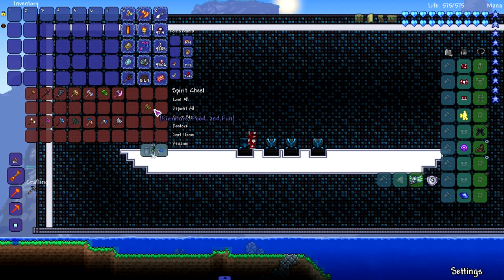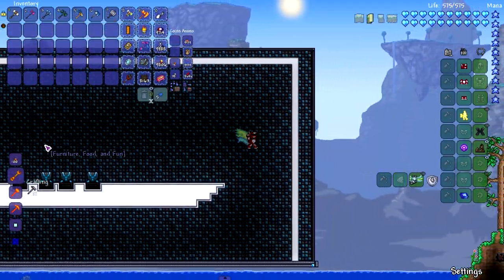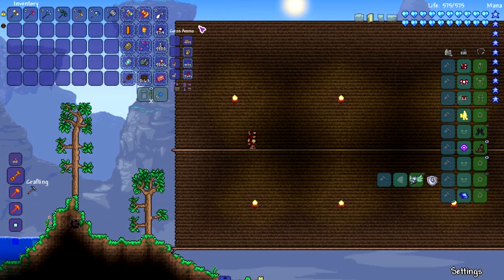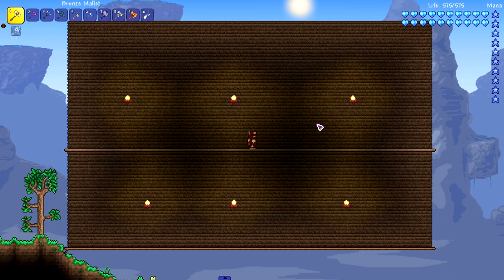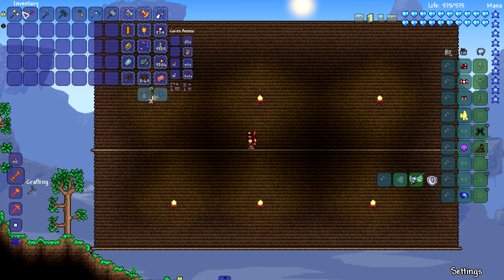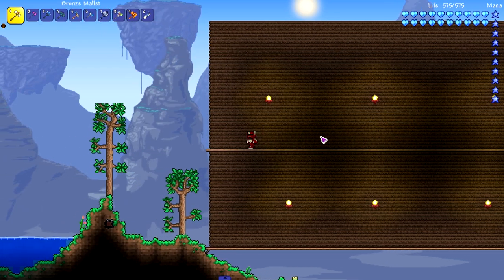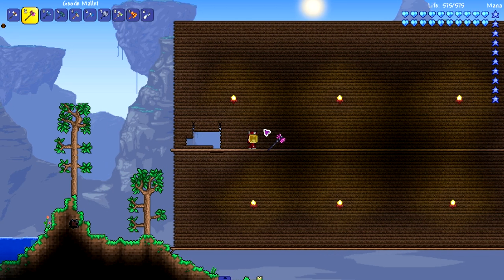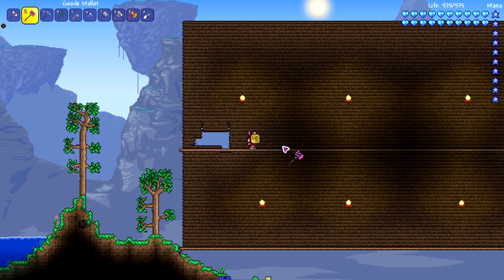Moving on to the real modded hammers — we're combining Thorium and Spirit together because they have a small amount of hammers. A lot of tools from mods are plain and simple; there are occasional cool ones like the Crystal Crusher or drills from Elements Awoken and Shadows of Abaddon, but sometimes they just do what they do. Putting the Bronze Mallet from Thorium to the test — not bad at all. Most of these should pick up in speed since some are hard mode.